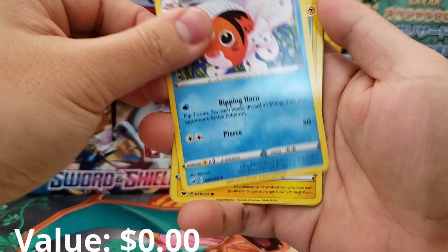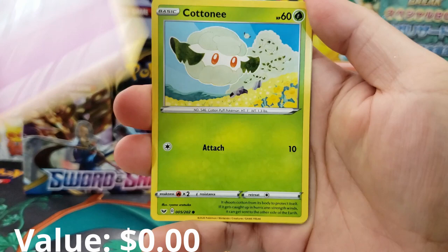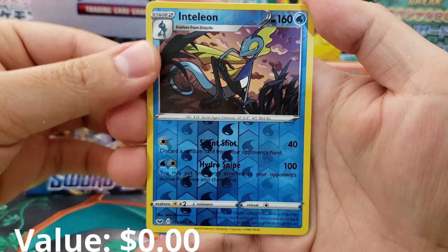Nurse Joy, Sea King, Chin Chow, Krabby, Mincino, Galarian Ponyta, Cottony, Inteleon as our Holographic Reverse — that's pretty darn neat. And in the back we got Musharna as our rare.